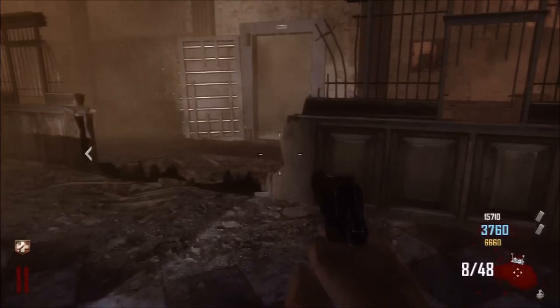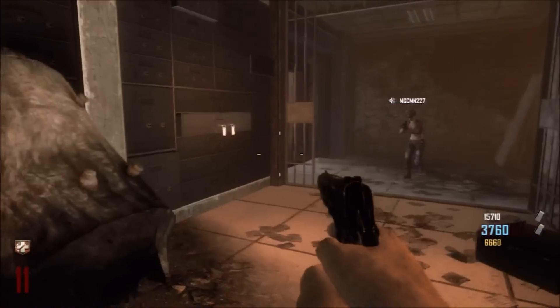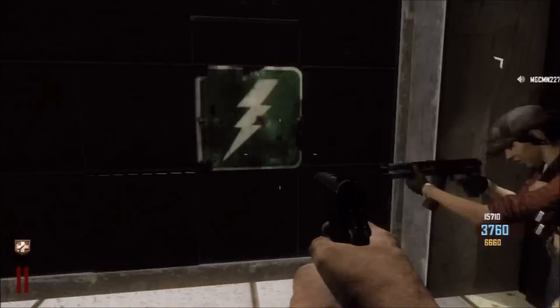First you've got to blow the vault doors with a grenade, and then in the next room where the bank is, you're going to blow the next door with a grenade as well. When that opens, you're going to find a little dead end but there's a little lightning bolt there.